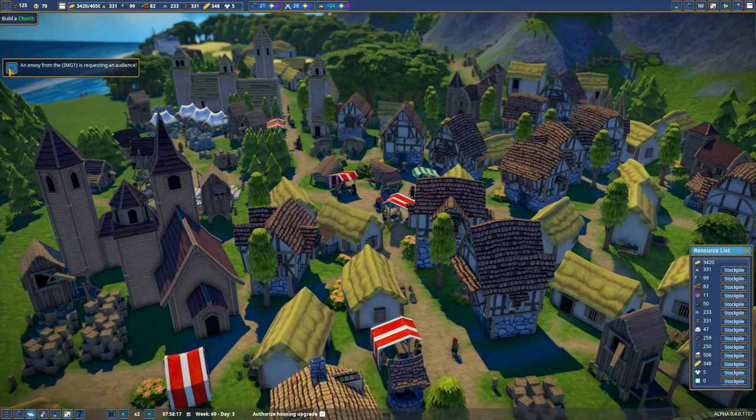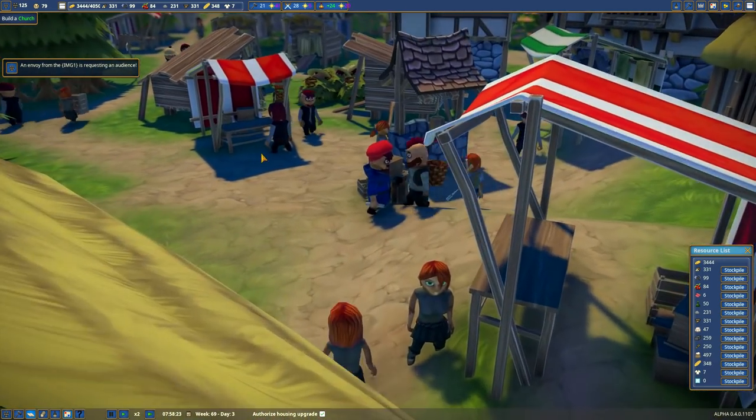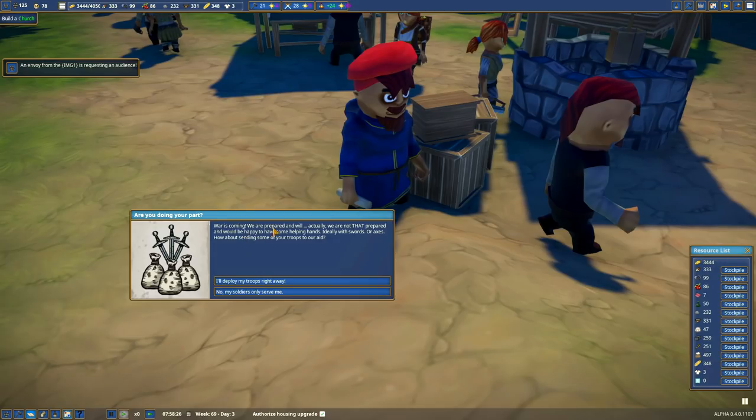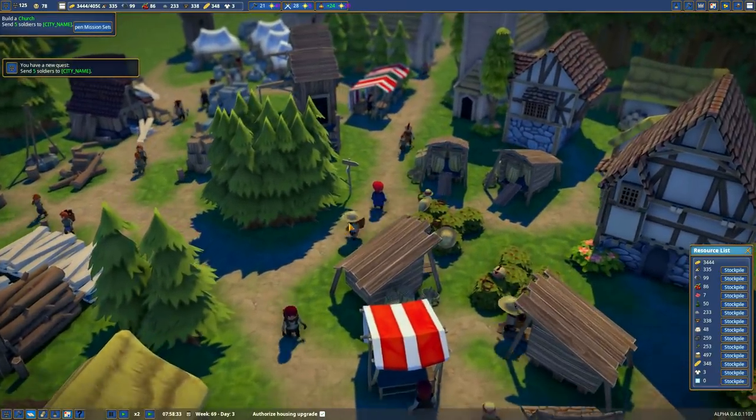An envoy from Image is requesting an audience. Hey dude, nice suit. War is coming — we're prepared. Actually we are not that prepared, and would be happy to have some helping hands, ideally with swords or axes. How about sending some of your troops to our aid? I'll deploy my troops right away. Send five soldiers to City Name — reward: a thousand gold, twenty wine, ten kingdom influence, and one free territory.